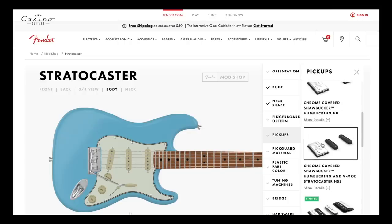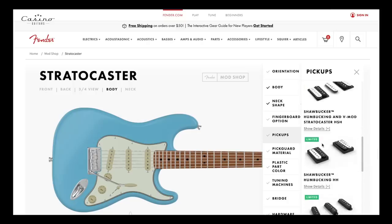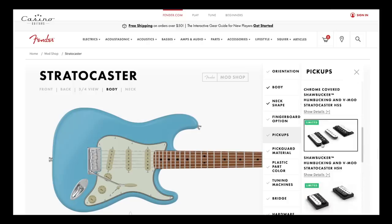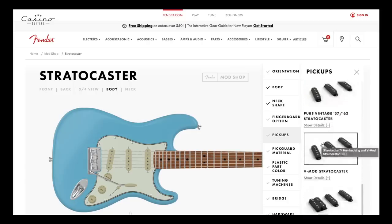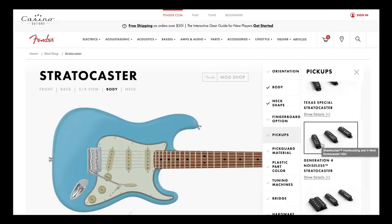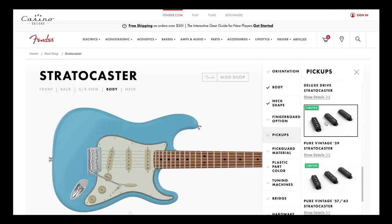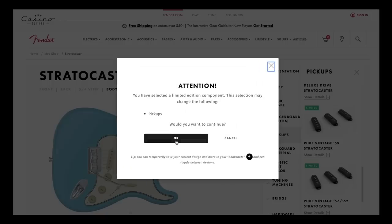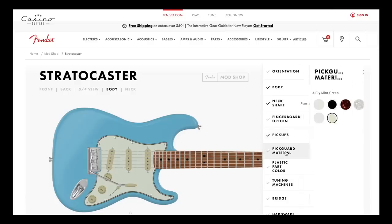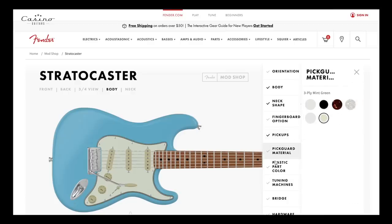There's a chrome covered Shawbucker option — I like the options here. Coming down, all sorts of cool stuff including Texas Specials. I want something sort of vintage — there are 59s here. It says the selection may change, and yeah, that's what I want. I want to change the pickups. Pickguard material — of course I want that fleet three-ply mint green. It's looking good already.